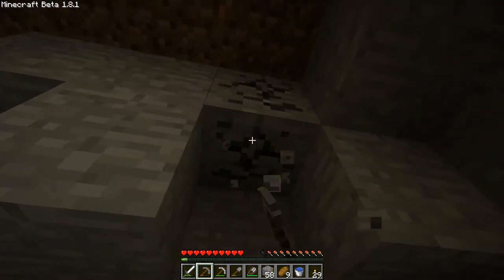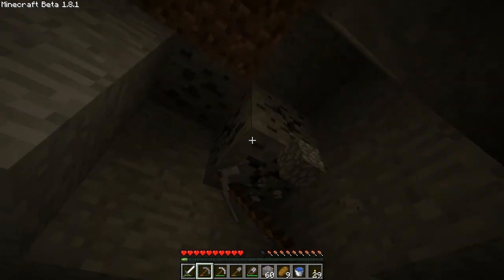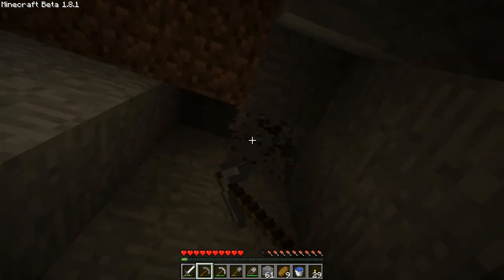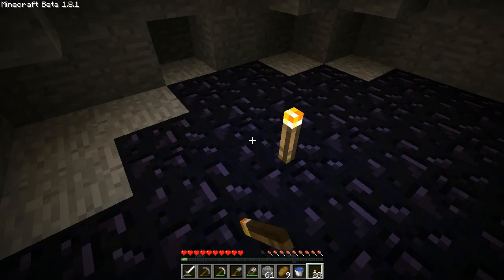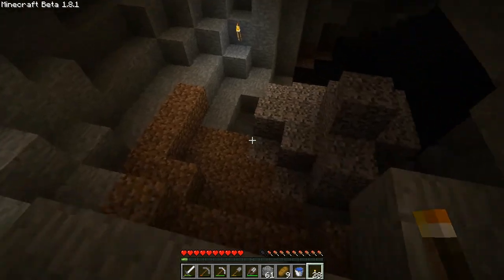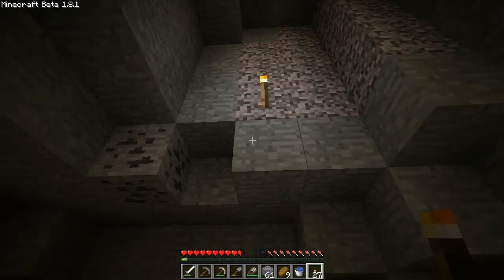Back to NPC villagers — like we were talking about 10, 15 minutes ago. I don't care if they're nice or not. Unless they're really useful, like they trade with you or help you do stuff, unless they're really awesome and useful, I'm just going to murder them and steal their houses.